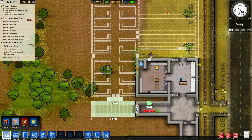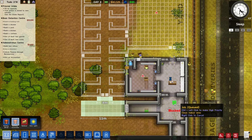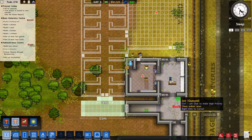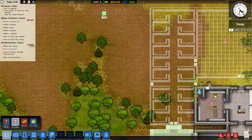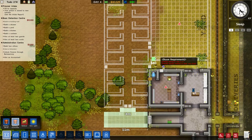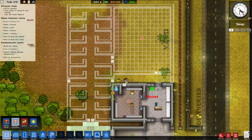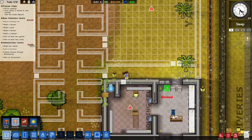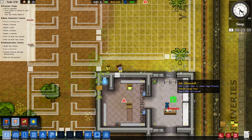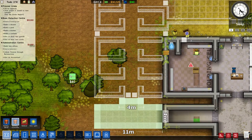We'll have a canteen and kitchen up here. We want staff things — like the kitchen, visitation, and workshop — along this corridor, and have the prisoners go up into reception and never leave this area. This wall will all be cells. This is going to be the yard, and this is a thoroughfare for prisoners who don't need the yard. New prisoners from reception go through here into their cell block, with a door connecting the cell blocks.